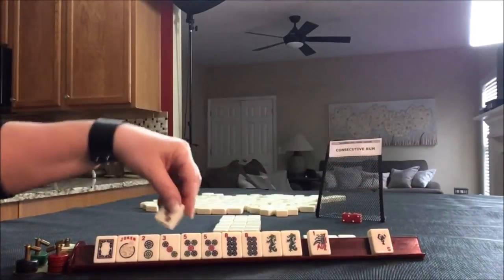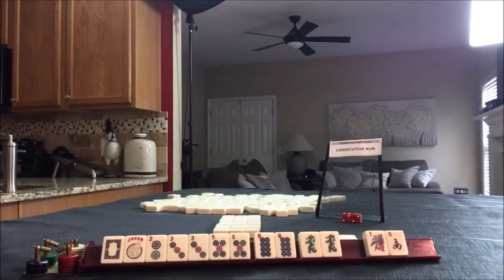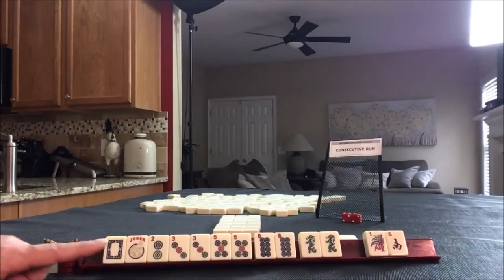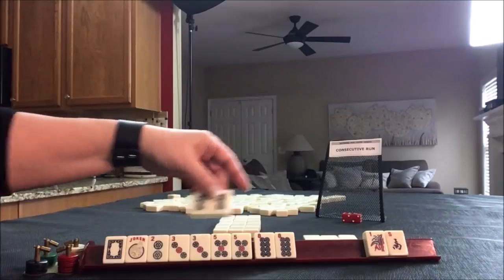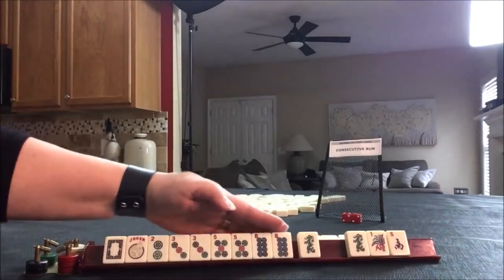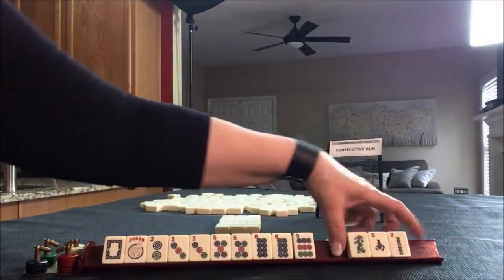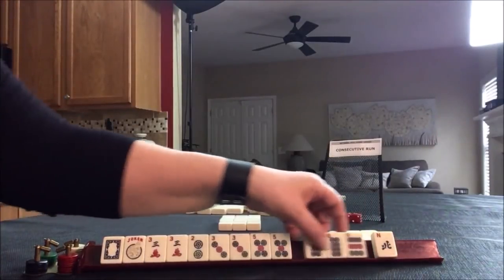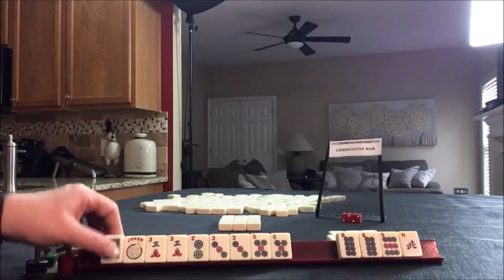We got a white dragon and a three, so now we have two multiples. I think at this point I would focus on one through five. We really don't even want to use that dragon — there's no knitted hand for consecutive run, so these dragons are not going to help. Let's break it up. Let's just keep the eight in case we get five through nine. There's a nine and tiles to pass. No keepers — we got a pair of threes. Now I would focus on two through five, one through five mixed suits. Let's pass these three.